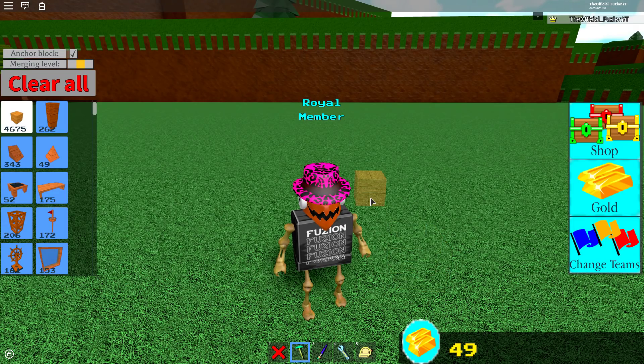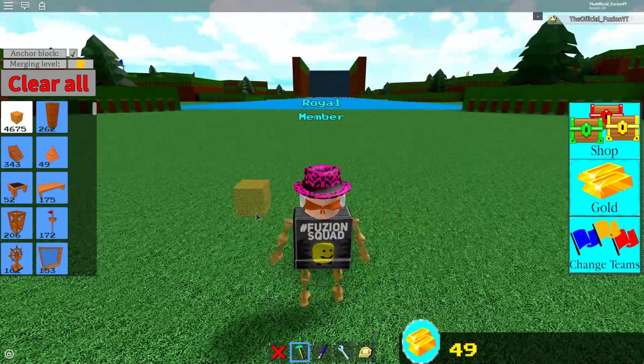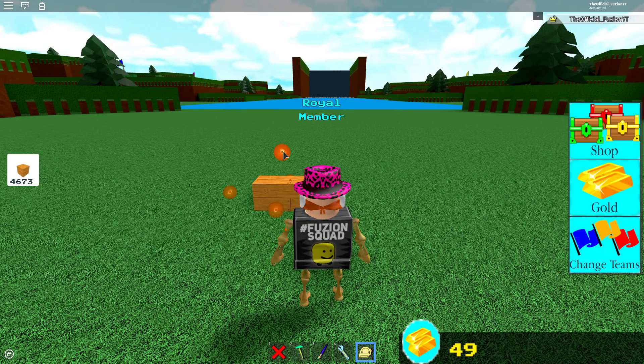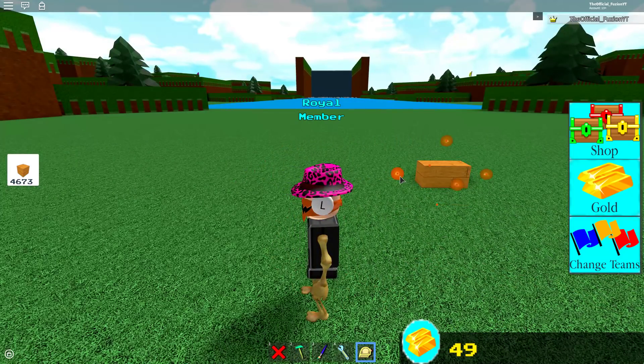Starting right now. I'm going to time you — 3, 2, 1, go. You have 3 minutes to build your boat. You have a scaling tool as well — press 5 or you can click on it in the game. See what the scaling tool does? Go over to the block. Move your character so you can see. Comment down below, do you guys think he's going to make it to the end? Drag it — that one goes to the side, that one goes up.